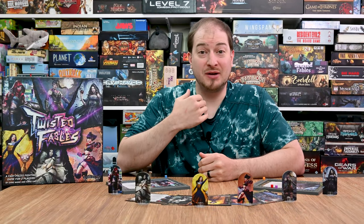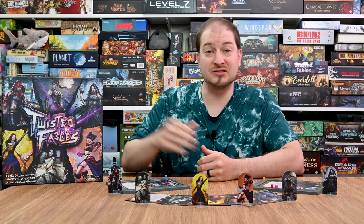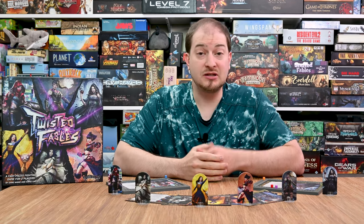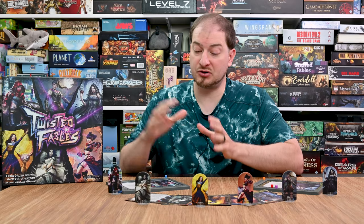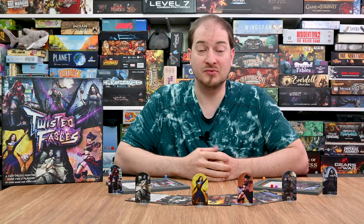Hey everyone, thanks for joining Learn to Play Games. My name is Lance and today I'm looking at a brand new game coming to Kickstarter called Twisted Fables. This is the latest game from Dimension Games. It is a two to four player game that takes roughly 30 to 60 minutes to play, and is a competitive head-to-head game where each player controls one of the twisted fables, battling against the other player to eliminate them.